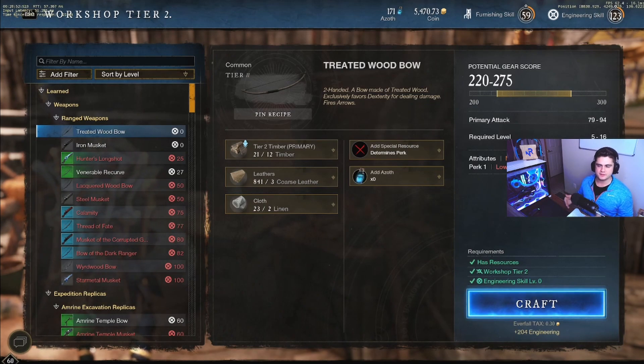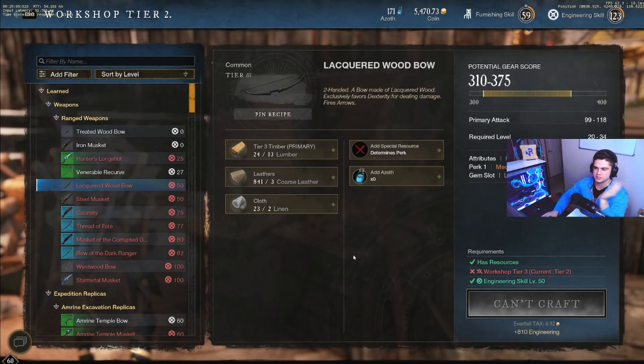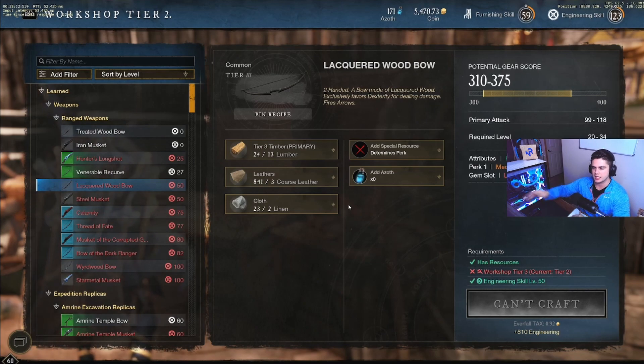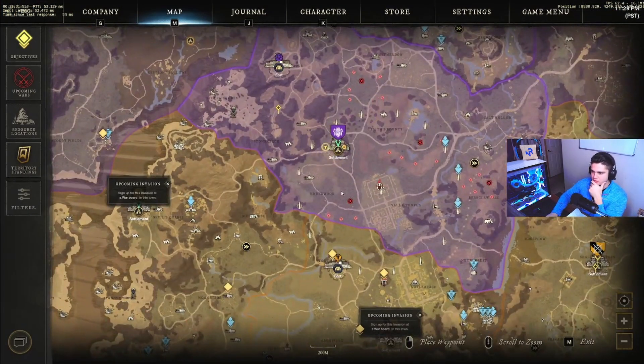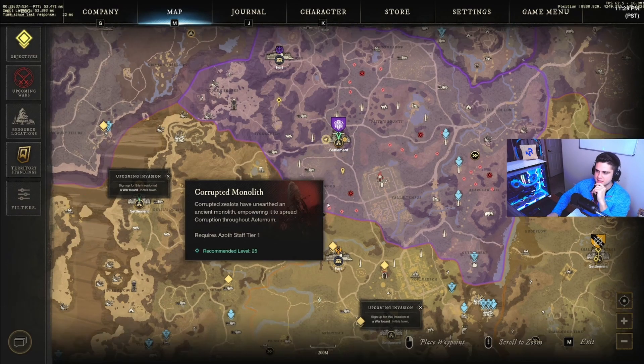Now that we're up to level 50, this is Stage 2: level 50 all the way to 100. I personally recommend the Lacquered Wood Bow. The reason is you can gather all the same resources right outside Everfall — the only difference is you'll be switching to lumber instead of timber, which is the next tier up. It's good XP, and you don't really have to change your route much at all because you're still using coarse leather and linen, which are the lowest tier versions.